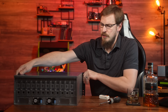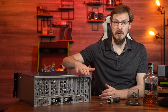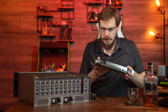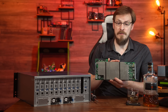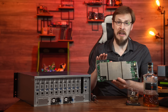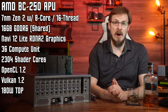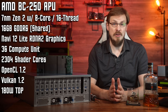Let me go ahead and turn this thing around so you can see exactly what it is I'm talking about. There are 12 nodes, 12 individual servers, all packed into this 4U chassis. Each of these nodes is running an AMD BC250, which is a very interesting piece of silicon, as it's the exact same APU used by Sony in the PlayStation 5. It's a custom-made chip from AMD with eight cores and 16 threads worth of Zen 2 CPU architecture, along with a massive 36 compute units of RDNA2 graphics power.